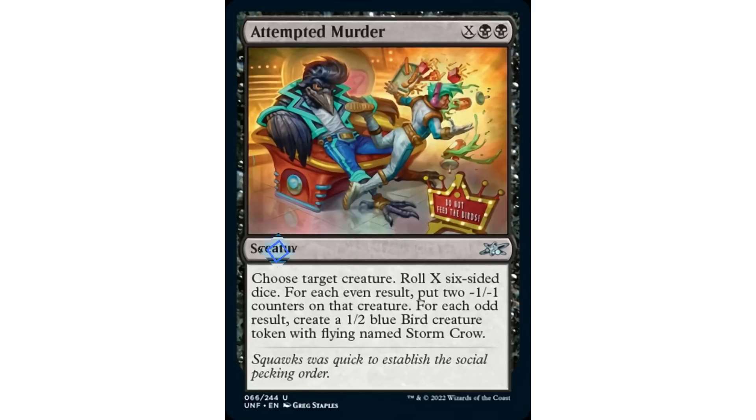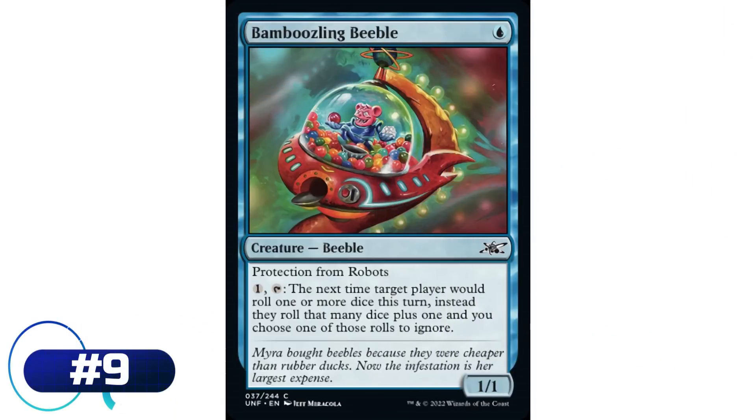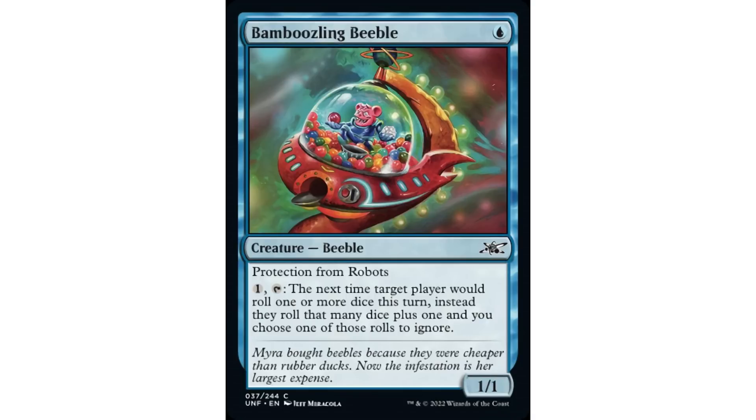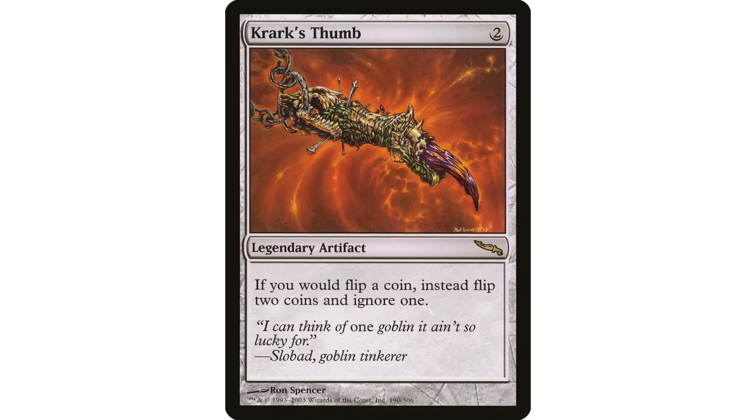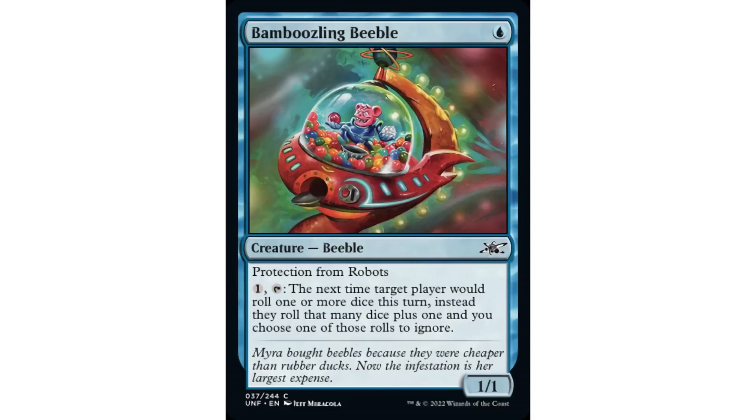Coming in at number 9 is Bamboozling Beeble - one blue mana, 1/1 Beeble with protection from robots. Pay one and tap: the next time target player would roll one or more dice this turn, instead they roll that many dice plus one, and you choose one of those rolls to ignore. This is a pretty darn good ability - if you're in any deck that is rolling dice, or even if your opponents are in a dice-rolling deck, this card can be really good. It is very similar to Krark's Thumb.